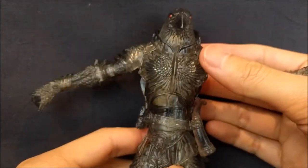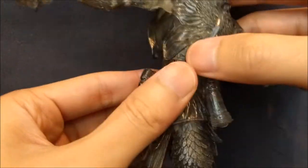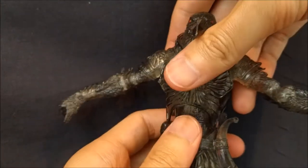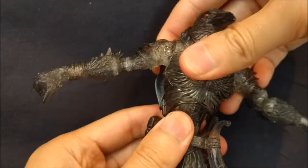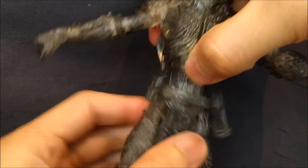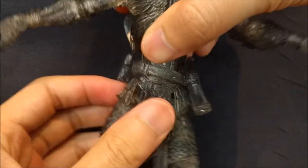For the waist, there's basically no articulation, which is a bummer. You technically have a ball joint but you're not really going to get much movement, which is sad. It does swivel though, and it swivels at the waist, so I guess you can swivel at the top and bottom — it's kind of redundant, but that's pretty much it.